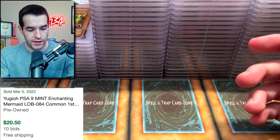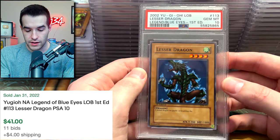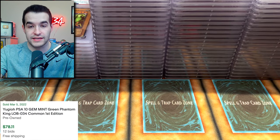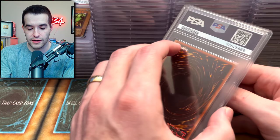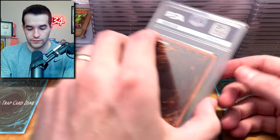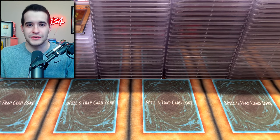9 on the Enchanted Mermaid. 9 on the Fiend Reflection number 2. 9 on the Sandstone. Lesser Dragon got a 10! Misaki got a 9. Green Phantom King — PSA 10! Hitatsumi Giant — another 10! This is better — it's a bunch of commons but we're improving. Trial of Hell — 9. Dissolve Rock — 9. An 8 to finish it off and smack you in the face if you think you're doing all right.